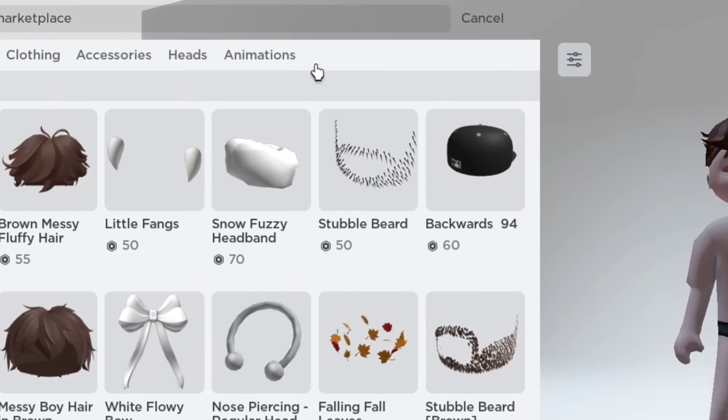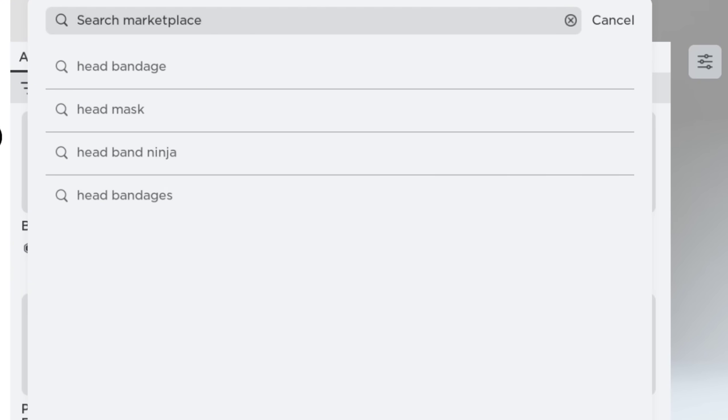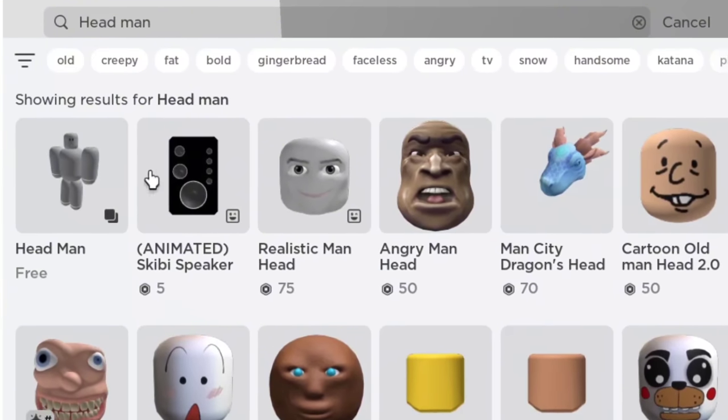Lastly, go back to the search bar and type 'head man.' Let's get the first one.